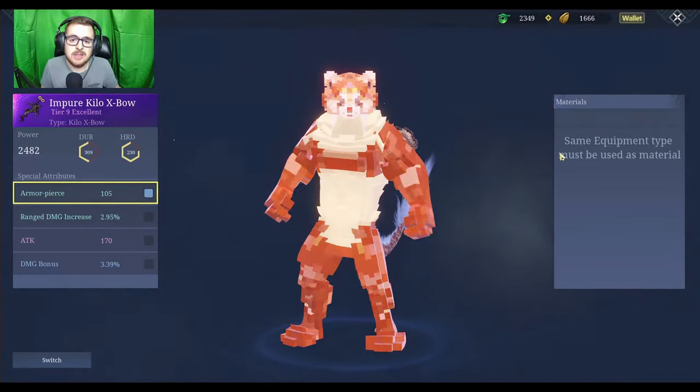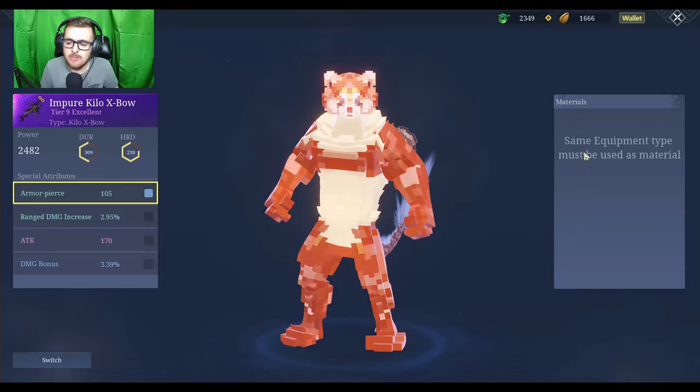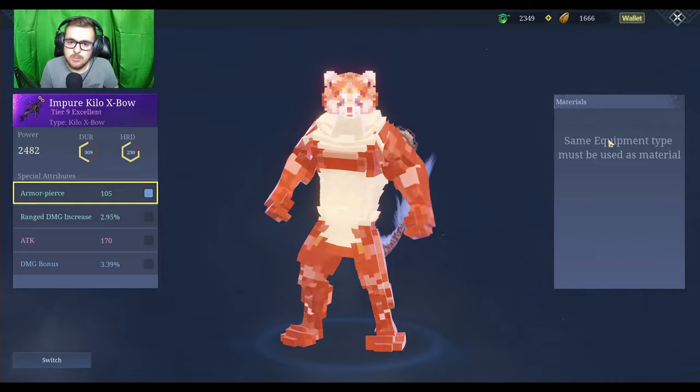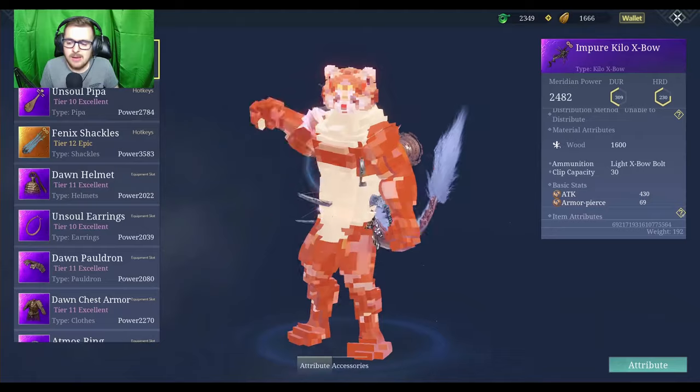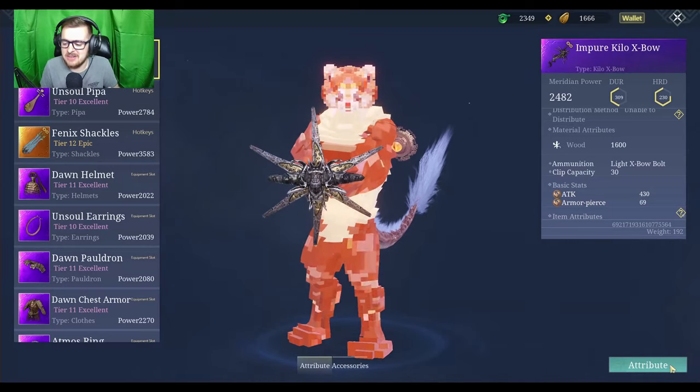You'll see in here there's nothing right now, but you'll see the different weapons if you have the same weapon type. This is a Kylo Expo — see where it says type here? If you have any other Kylo Expos they would show up on the right here. You'd click them and it would show up in another list. I have four slots here and you'll see four slots on the other one. You can choose one here, click the other slot, and choose to replace it — it takes calories to do it and you can up the power that way.